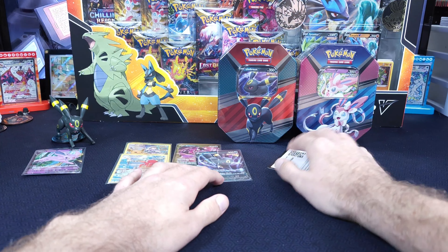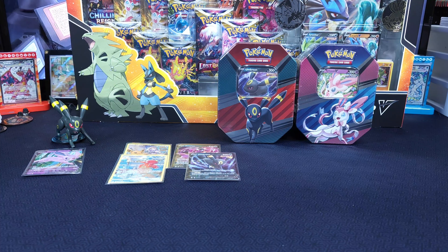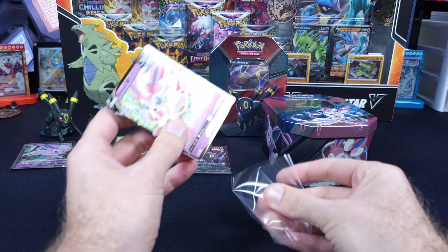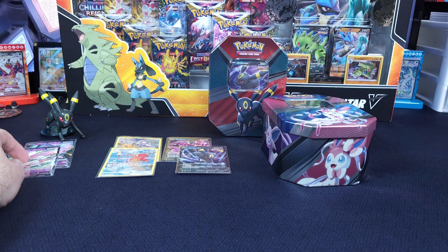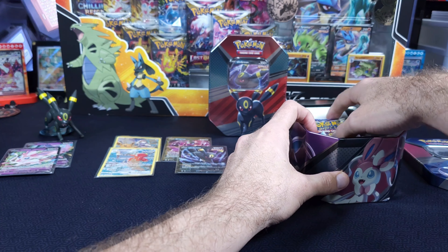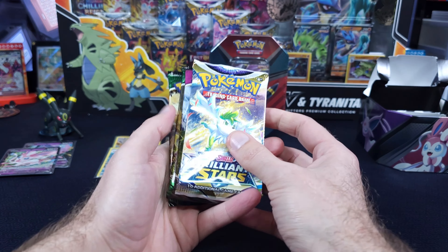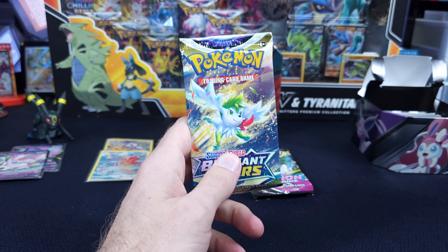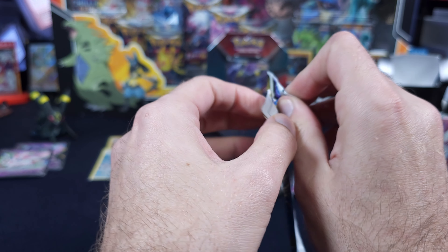I am going to pause again and we'll dive into this Sylveon VMAX 10. Sylveon 10 is unwrapped, here is the promo card — we'll set that to the side. That will be going into our members giveaway, 20 Days of Christmas. What I'd like to do is actually get something better than a V or a basic Trainer Gallery. Let's see if we can get something from Brilliant Stars.